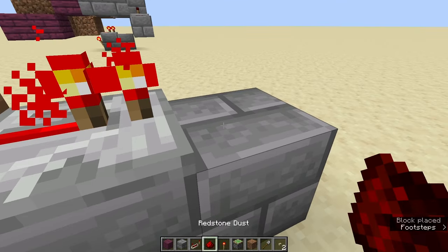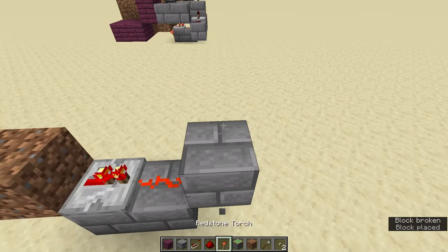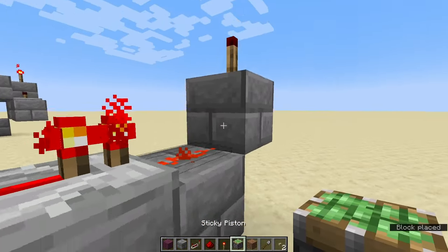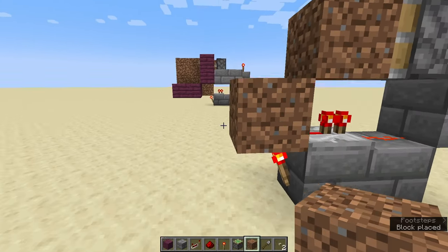Put your redstone repeater, put a piece of redstone dust, then build up two blocks. You're going to put a redstone torch on top of there. Then take a sticky piston, put it right there, and a piece of dirt right there.